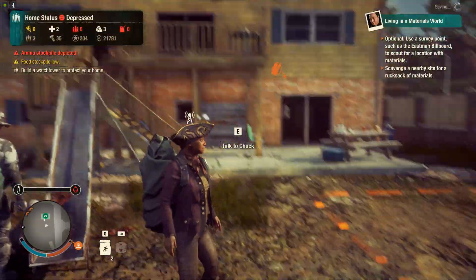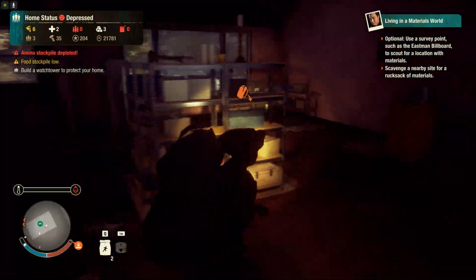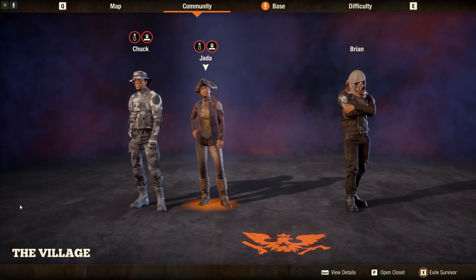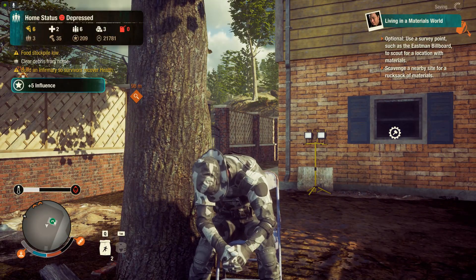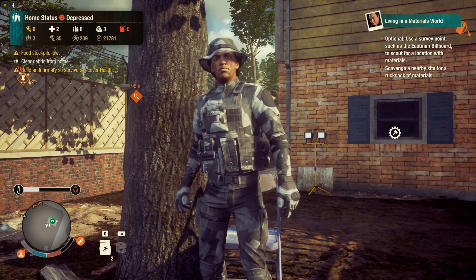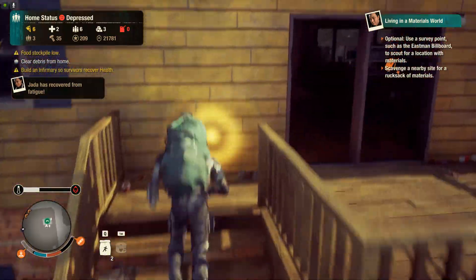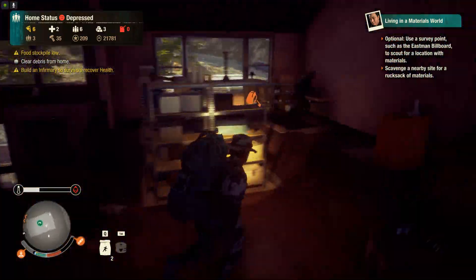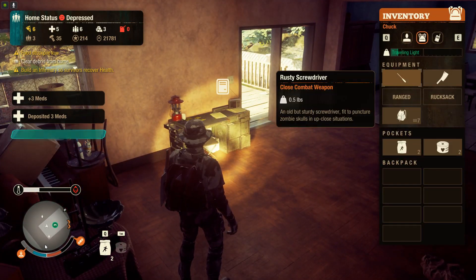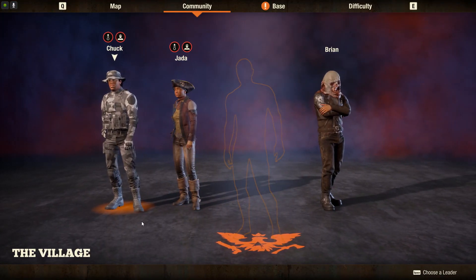Let's skip to these characters and deposit the rucksacks. If you look at this character, he already has about 30% blood plague, and more importantly he's been injured. I guess when he jumped over the fence and into the blood bloater he lost half of his stamina bar and is half dead, so I'm going to switch back to Brian.